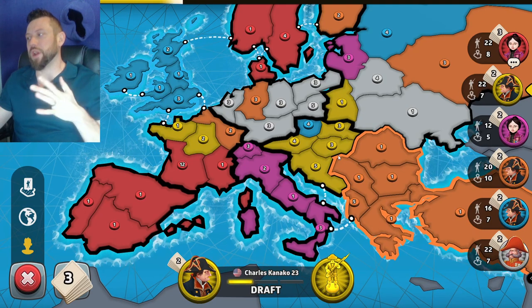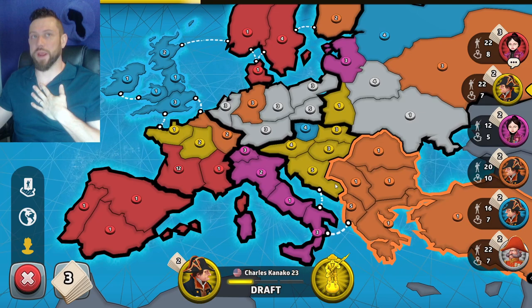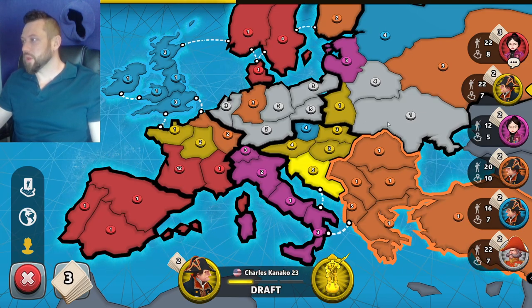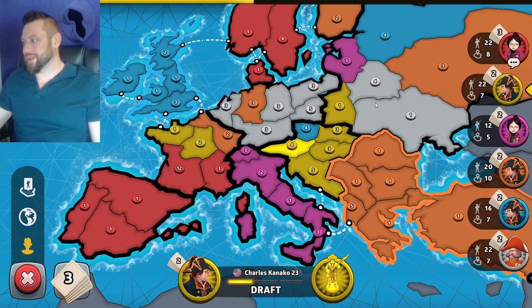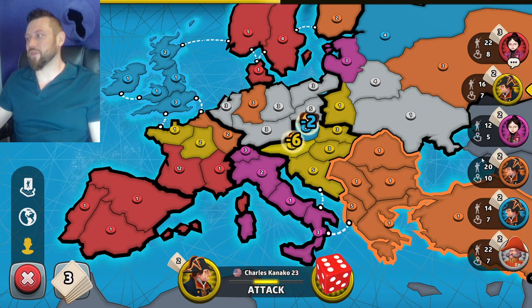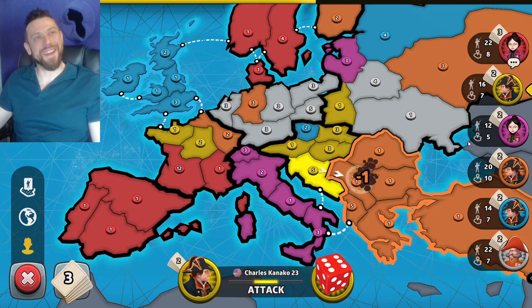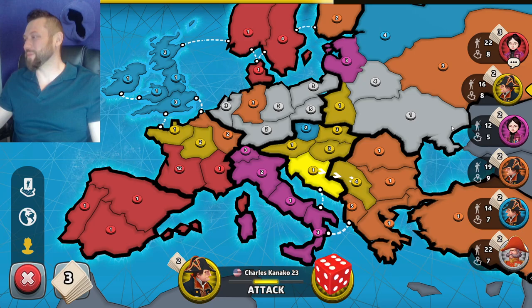The yellow player is in a conundrum — they need to break that Ottoman continent, but they also kind of want to finish their own. Which way does this cookie crumble? He rolls a seven on four and fails to take his continent, and now he breaks Orange. Well played, sir.